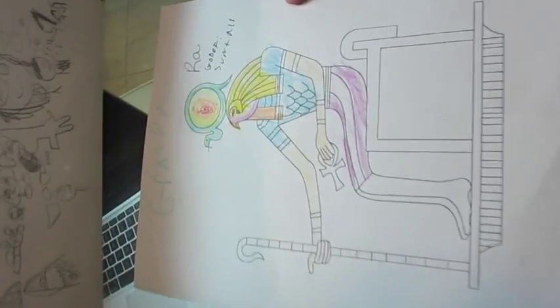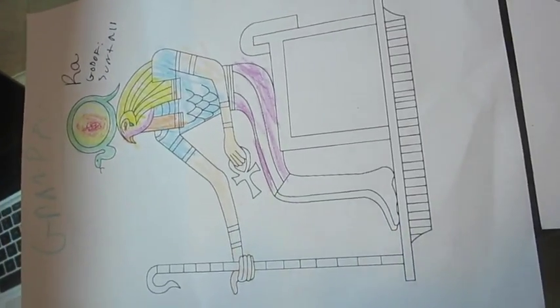Over here is Ra, the god of the sun and everything. So these are some of the gods that we got some information on. I colored pages so these aren't exactly what they look like, but those are the gods of Egypt — some of them. There are a lot, lot more.